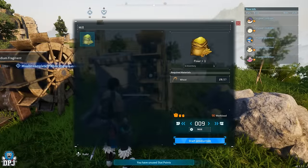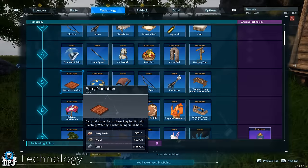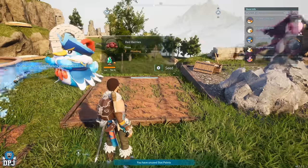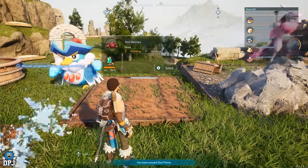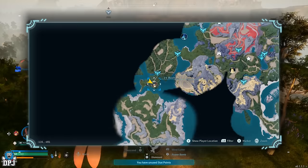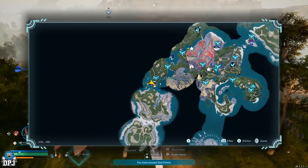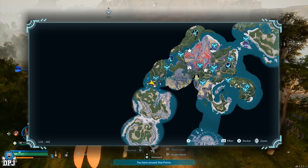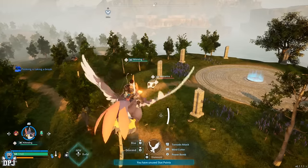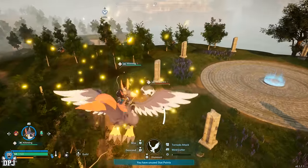The same traits — planting and watering — apply to the red berry plantation too. Early on though, there are so many red berry plants this shouldn't be a struggle, but you should probably get the plantation down anyway for the long run. For milk, you can also buy from that vendor, but there's also a pal called the Mozzarina which has the farming trait and will drop milk for you. The location of where you can find these is shown on screen now.